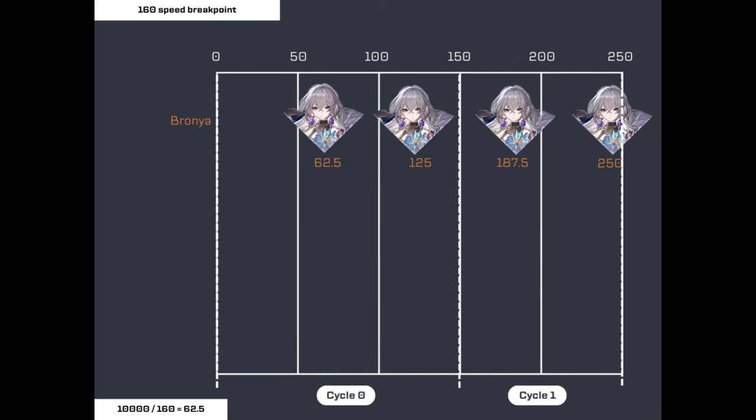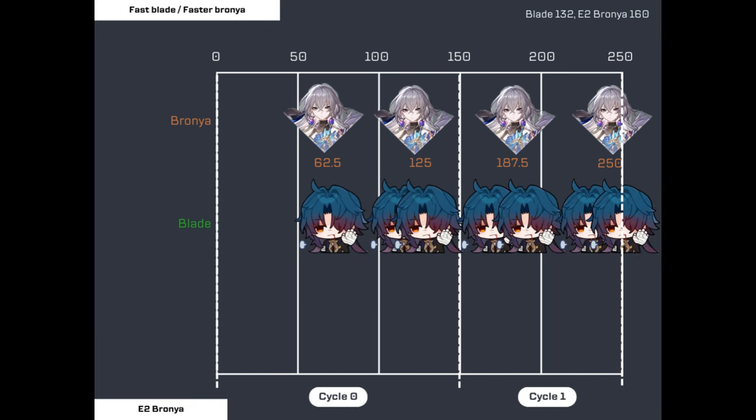You also have fast Brawnya, where Brawnya is at 160 speed or higher and Blade is built with HP boots instead. You can use fast Brawnya to match up Blade to her own speed. With only Brawnya and Blade this combination isn't too special, since Blade only gets two actions on cycle zero and two on cycle one. However, if you have E2 Brawnya, things get spicier. E2 Brawnya gives your unit a 30% speed buff, so a 160 Brawnya with a 132 speed Blade can get you three turns on cycle zero and four on cycle one. Alternatively, E2 Brawnya at 134 speed with Blade on 106 speed can also give three Blade turns on cycle zero.